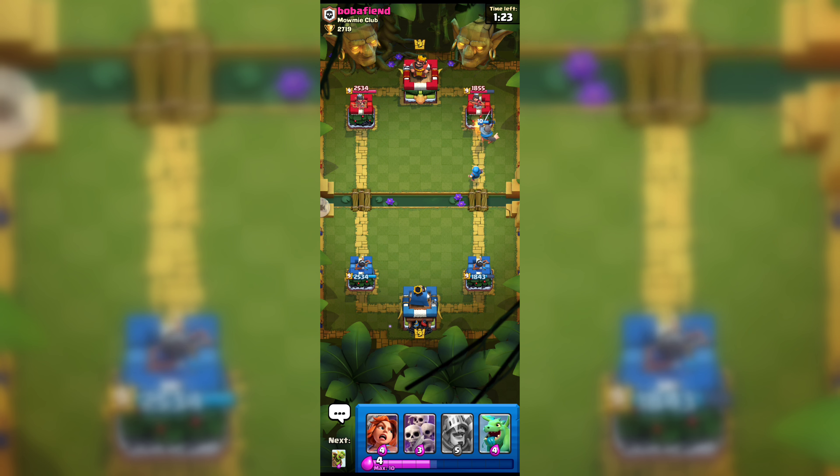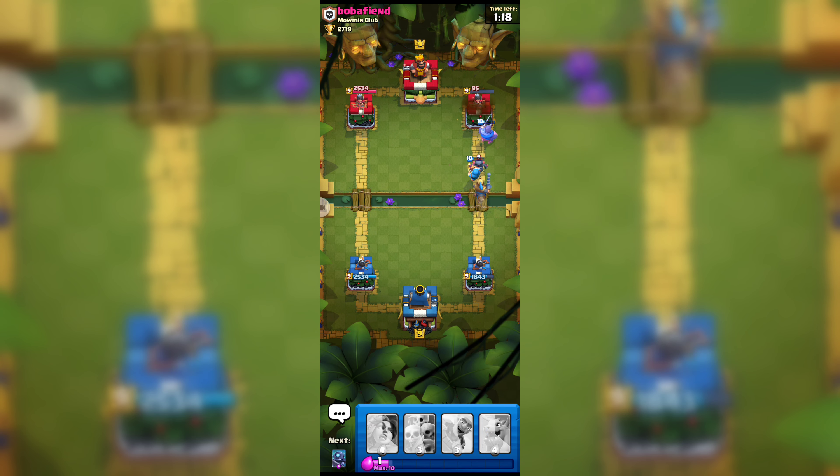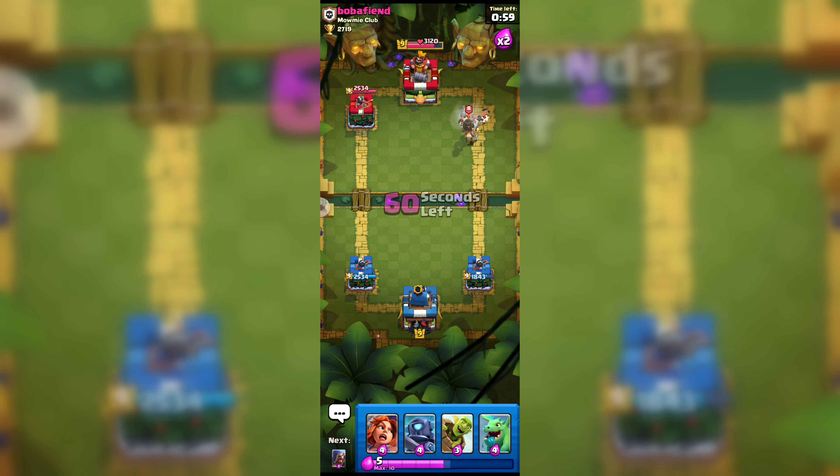I think we will get some damage to his Princess Tower for sure. Here goes our level 8 Prince. He plays Mini PEKKA but we already got his Princess Tower, so there's nothing the opponent can do. Now our Prince is doing some damage to his King's Tower.